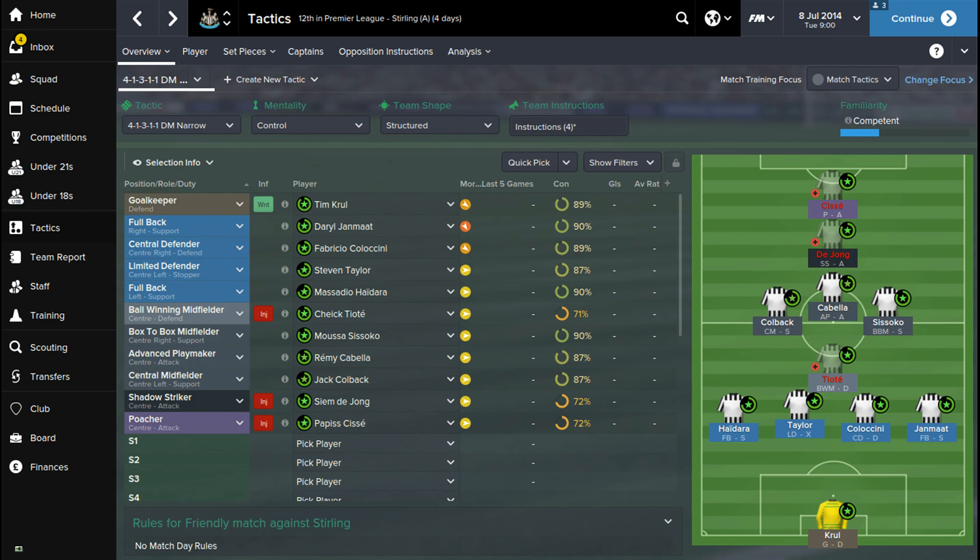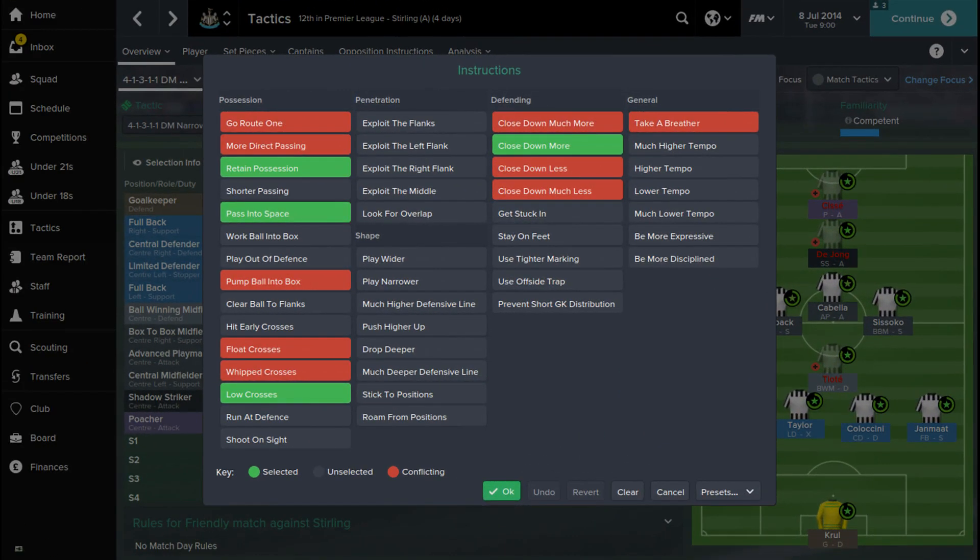We'll have a quick look at the team instructions I've set up. I've set it up for them to retain possession, pass into space, and to close down more. With possession, the thinking is that the defensive midfielder and Cabela need to hold on to the ball, and the back four can basically hold possession too. We're looking for Toyota, Cabela, De Jong and Papis-Sissoko up top to all be in space. Passing into space is going to be really key for this Newcastle tactic.